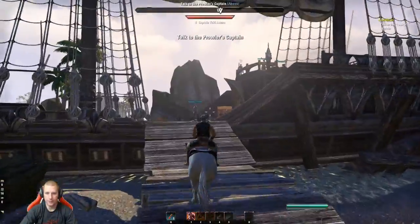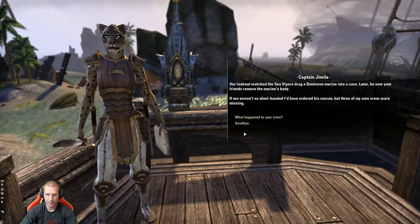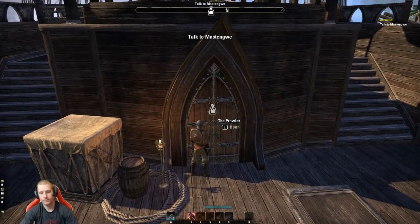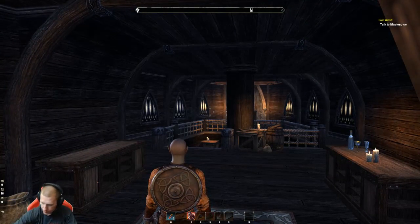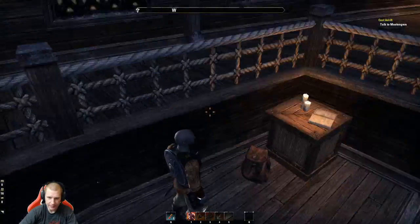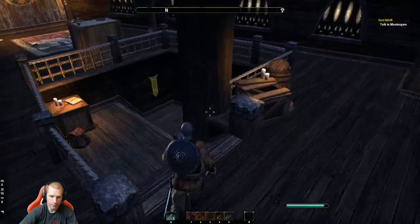We need to talk to the captain. Is this a Jack Sparrow type captain? I smell a setup here. Where are these bookshelves? I need to level up some skills. This backpack is empty, and the bookshelf is empty too — put some books in here! I need to learn. Mama told me to read.